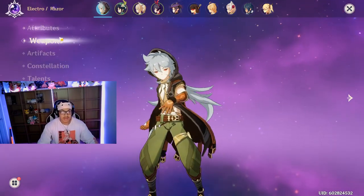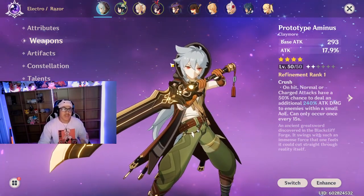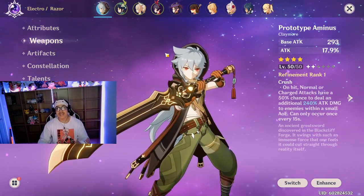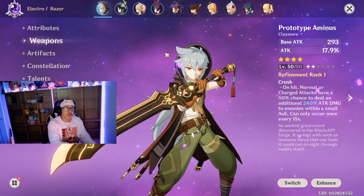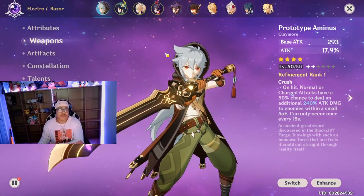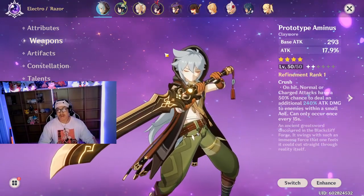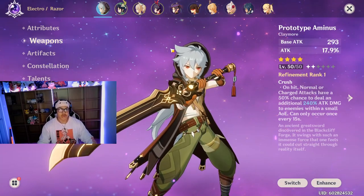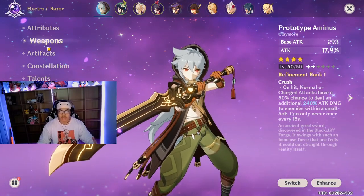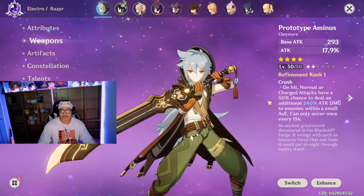His best weapon overall from all the weapons I've tested is the Animus, which is a free-to-play greatsword — a claymore — that you can forge. I have a video showing where the claymore prototype is. Don't forget you need 50 crystal chunk and about 70 white iron to craft it.